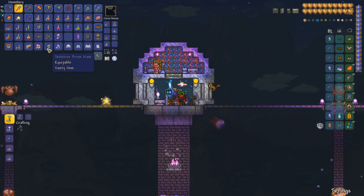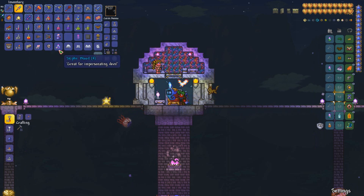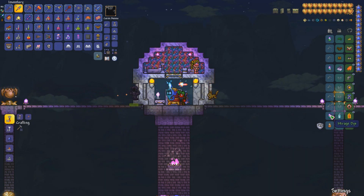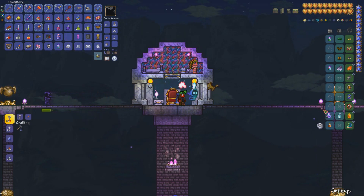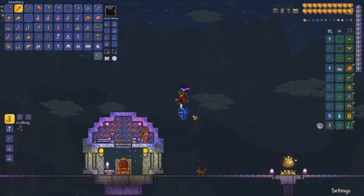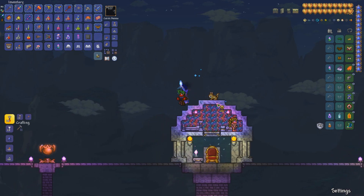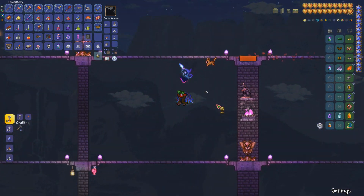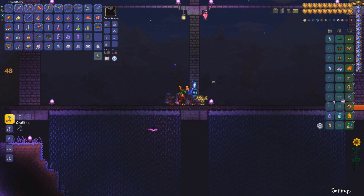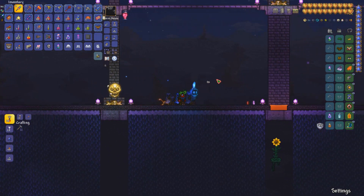We got some dye from that dev set - let's see what it looks like on our summon. That doesn't look too bad actually - I might keep it. I kind of prefer him looking a bit more solid, otherwise it looks weird if it's just the outline of a bat. It's a nice two-tone color. Now we've killed all three mechanical bosses, we should be able to craft some new progression items. Let's put the trophy down here.